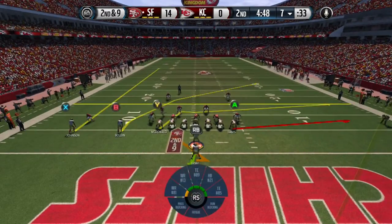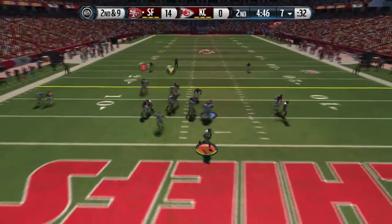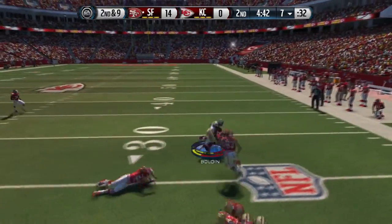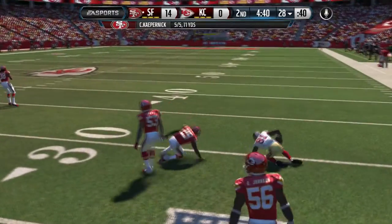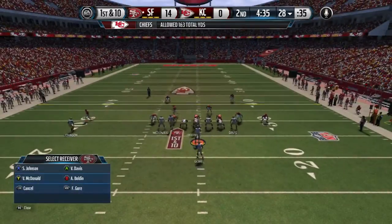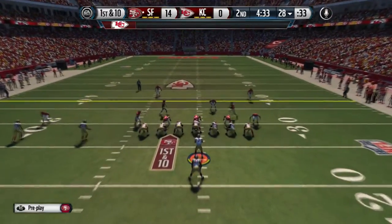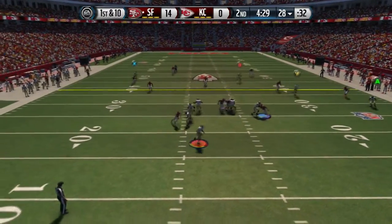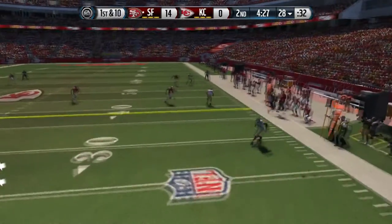Wide receiver screens are really annoying, especially when you're playing cover three, so you definitely have to drop down to a two-man under or a cover two. On offense, I'm using super custom offense — I don't see anything open so I'm just gonna throw it away. Why even risk it? Coming out on second and ten.